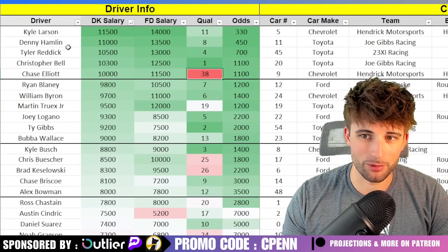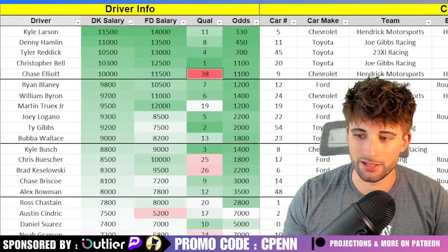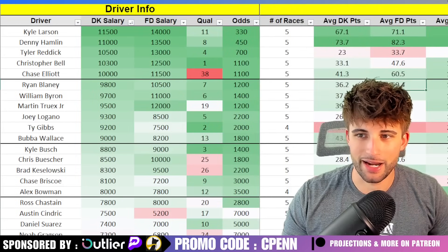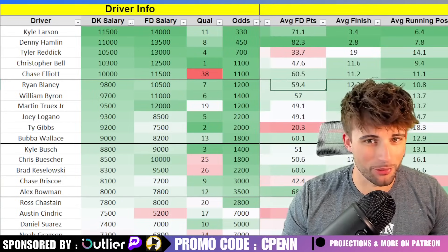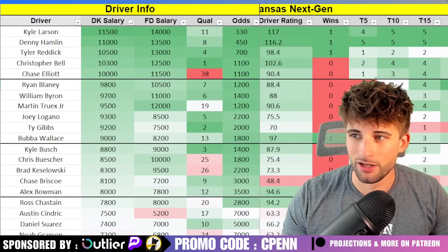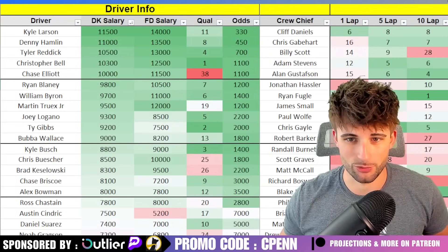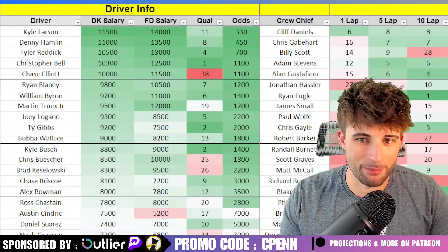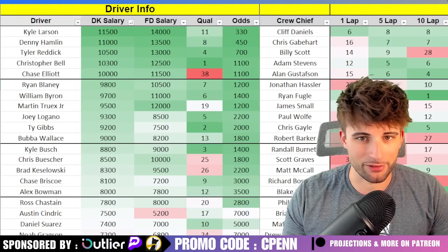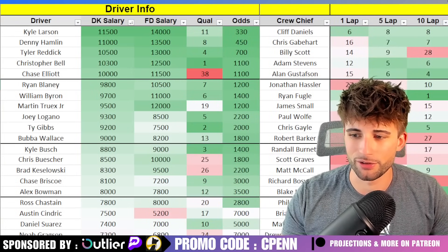Kyle Larson and Denny Hamlin are going to be the top plays besides Chase Elliott in this range — the top dogs at intermediates every single time. They're so good at Kansas. They were fast in practice, and I'm assuming they'll be awesome during the race. Looking at their Kansas numbers over a five-race sample in the next-gen era: Hamlin has an average finish of 2.8, Larson 3.4 — the two best average running positions. They've been in the top five nearly every single time and have the most dominator points. Starting your lineup with Hamlin and Larson would be fantastic, though with Elliott also in play, depending on value below, you might not fit all three. I'd want at least two of Elliott, Hamlin, and Larson in the build.